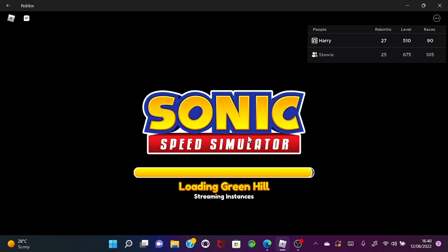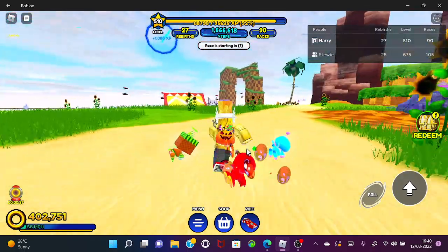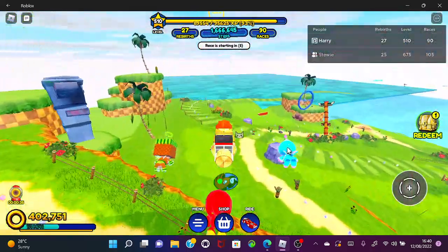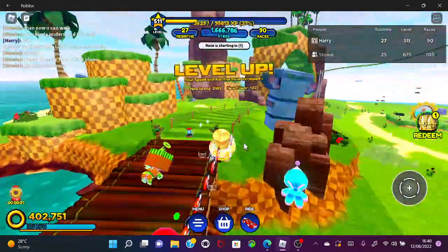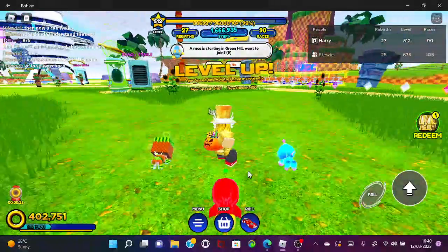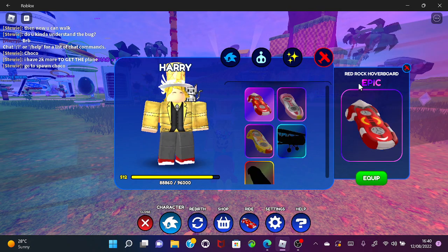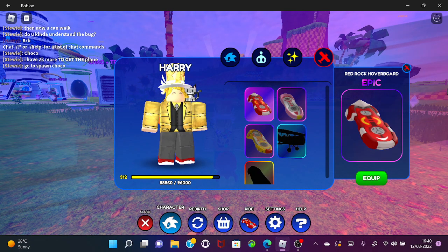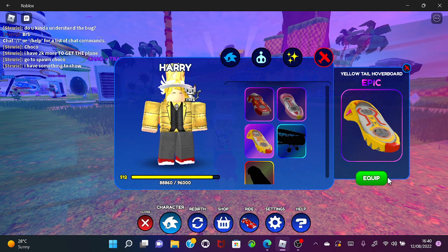Here we are back in Green Hill — this is where you want to do another one of these. What you need to do is equip your red hoverboard. Go to character, then go to mounts, and equip whichever hoverboard you have. I already got these two, but I'm going to equip the Tails one for example.